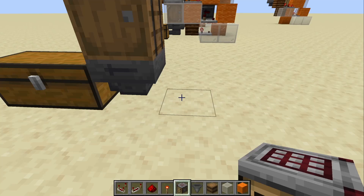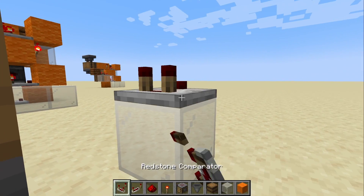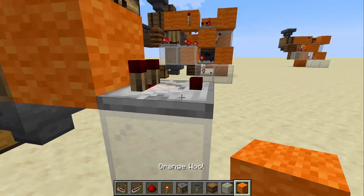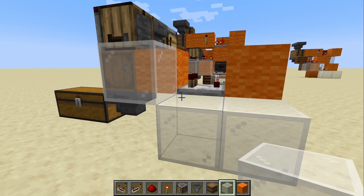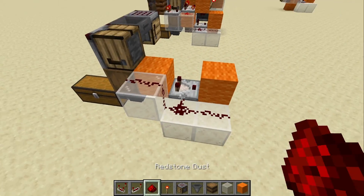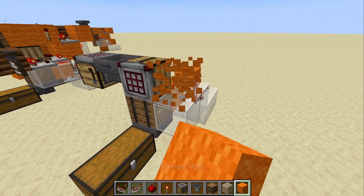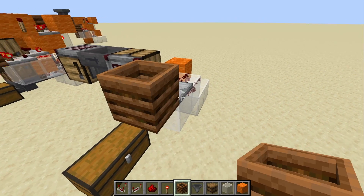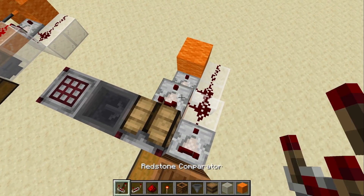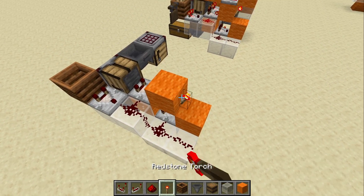We'll do the first slice. In the first slice we need some glass here because we're going to put a comparator there, a solid block behind it and a solid block in front of it. Then we're just going to run a signal up — one, two, three. We also need a comparator over here. We're going to need a composter over here and I'll put some items in a little bit later. Put that into subtract mode into a block into our torch. So this is our locking line.